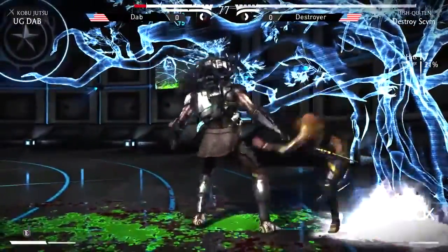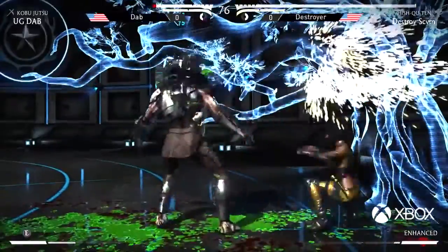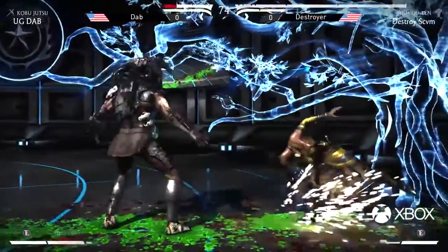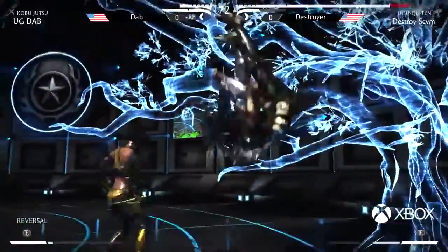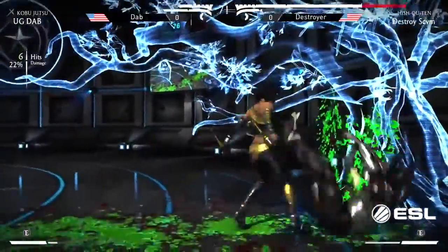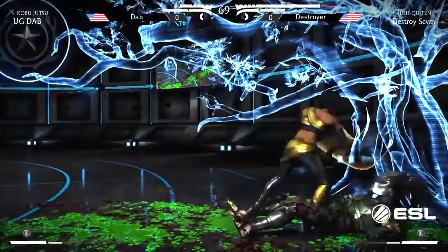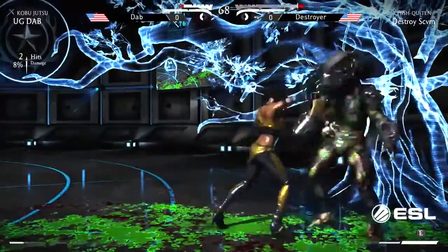Should be a big corner combo. He lands the full cancel combo but doesn't go into a launch. Hishkuten Predator has really good lasers and laser cancels, which allow him to do further combos and increase his pressure. And there's that armor — not able to get out — and Dab is going for the overhead low mix-up in the wakeup.